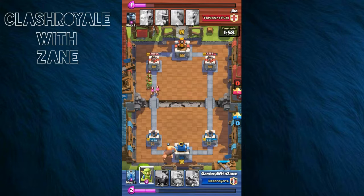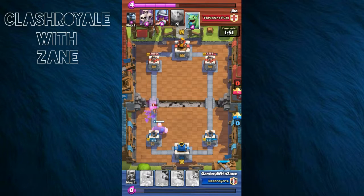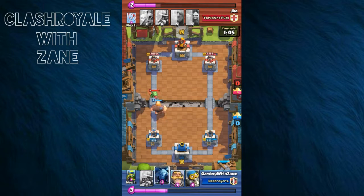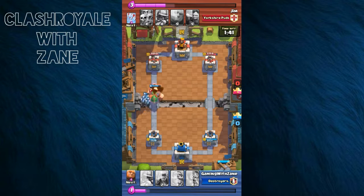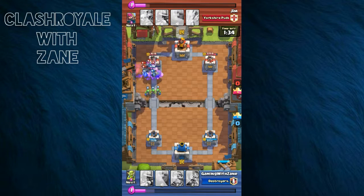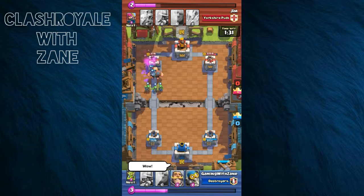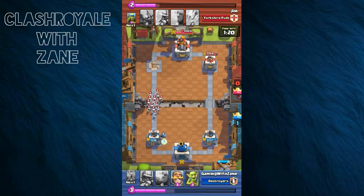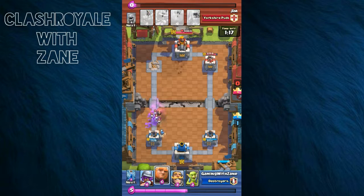I have the Giant — I drop him and then put Zap and Goblins down as a distraction. Here comes the Giant with the Baby Dragon and everything's looking how I want it. We're about to take out that tower but he Fireballed and that was a bit too bad for him to waste. Here comes his Bomber to shut down my Skeletons.